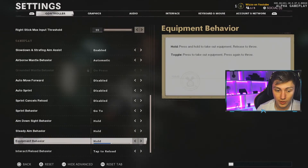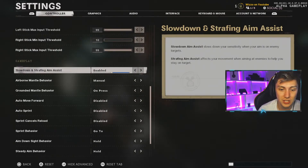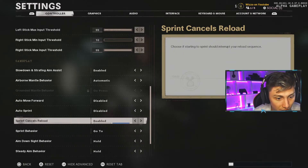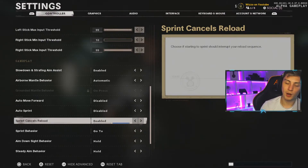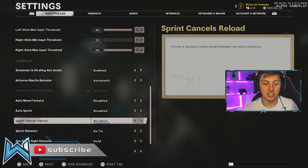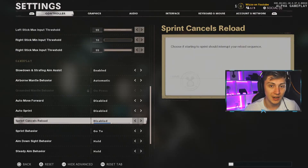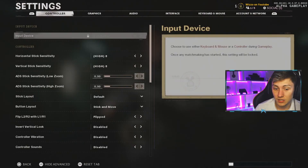In gameplay advanced options there are more detailed settings. A lot of this covers things like automatic move forward, automatic sprint, and the ability to cancel reloads. In Modern Warfare this wasn't really a thing so I'm not used to it. There are ways to cancel a reload anyway - changing weapon then swapping back. If you want sprint cancel to reload, go ahead, but I don't think it's necessary. I've never really used it and don't get into many situations where I need to reload cancel, so it's down to personal preference.